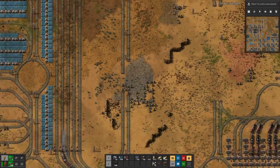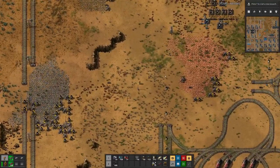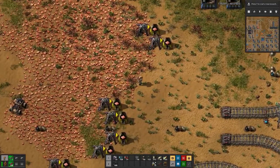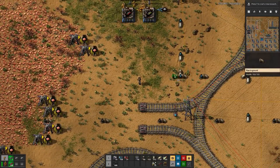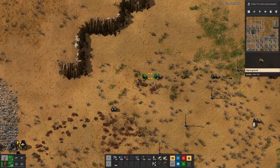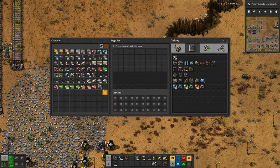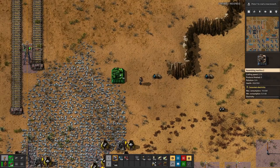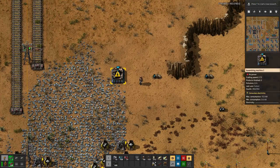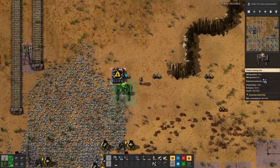We do not do that in the fashion of setting up factories, but more like in this fashion over here. So for the concrete, I am thinking I just pull water over to here. And then we have ourselves a factory assembler that creates concrete.